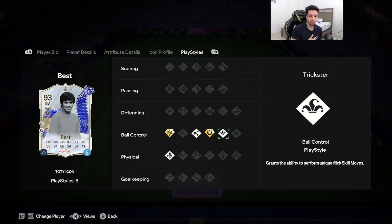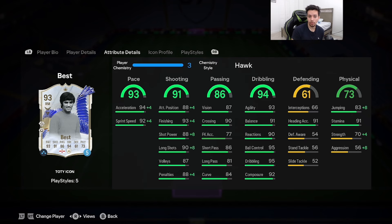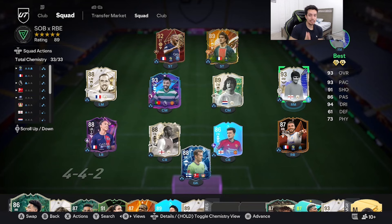On basic he has Flare, Trickster, and Quick Step. The chem style I'm going with is Hawk: acceleration goes up to 98, sprint speed 96, finishing 97, shot power 96, attack positioning up to 92. Dribbling for George Best every single year in FIFA feels absolutely top tier. With five-star skill moves and amazing play styles, you don't need to touch the dribbling. You'll want to improve the physicality — 70 strength and 56 aggression are a bit low, going up to 74 strength and 64 aggression.